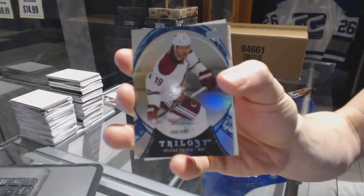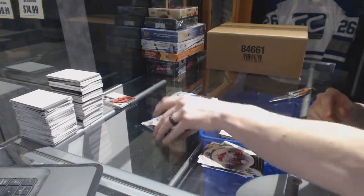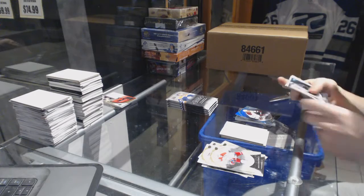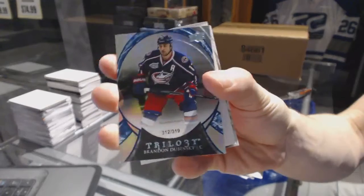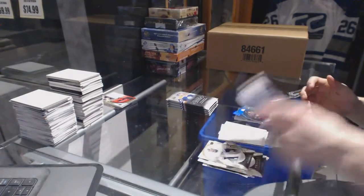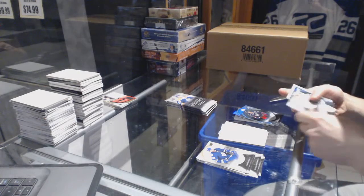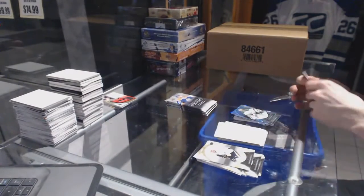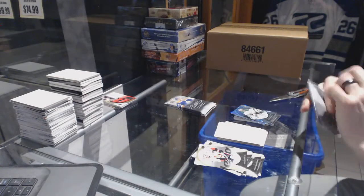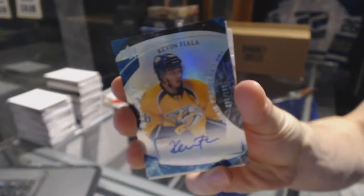Rainbow blue number 2 of 898 Shane Doan, rainbow blue number 2 of 319 Brandon Dubinsky, rainbow blue number 2 of 510 Kari Lehtonen, and a rainbow blue level 2 rookie autograph number 2 of 199 Kevin Fiala.